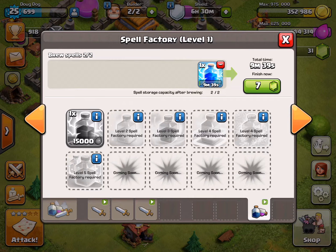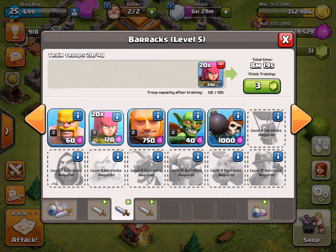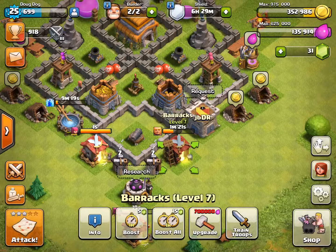He puts down the giants as distractions where everything's shooting at them - he scatters them using the four-finger touch. While the giants are soaking up all the damage, the archers are just doing work. He gets 100% with that a lot even though it's a farming raid, which is really good.